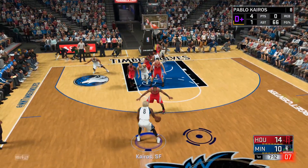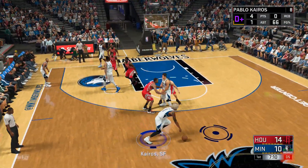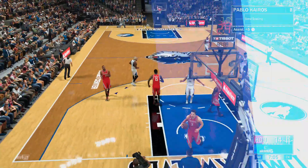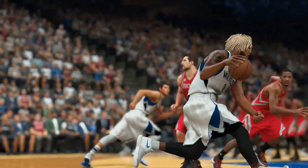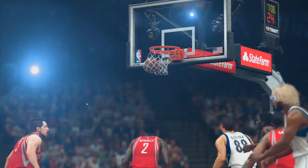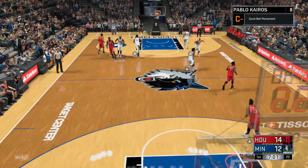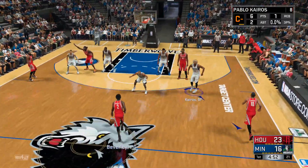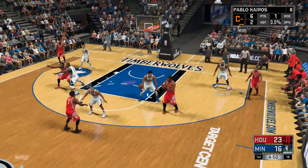This is what we need to do: we need to get playmaking to 86 to get the correct animation to do nice alley-oop passes in My Park. Right now we're grinding for the rating and soon come, very soon come. We're about 20k VC away from being able to upgrade our playmaking to 86. So after we do that...